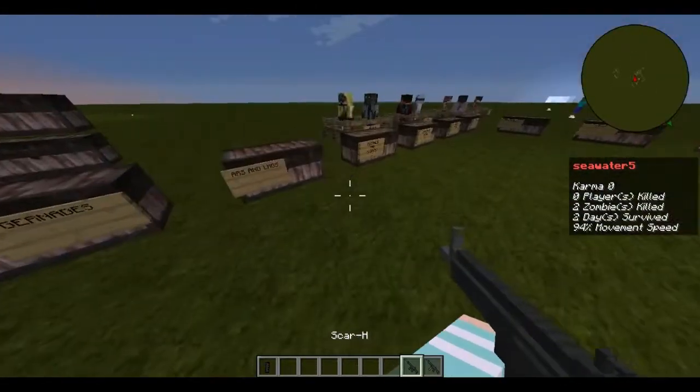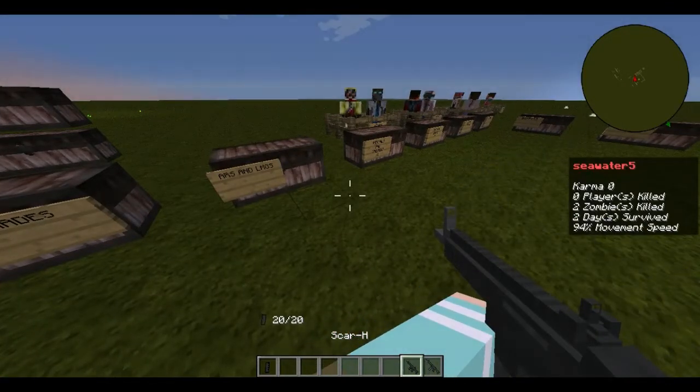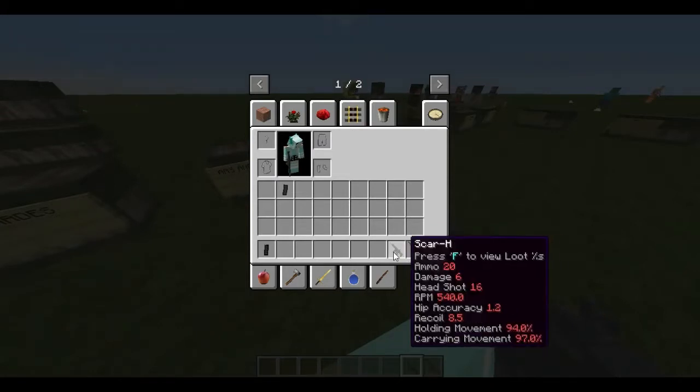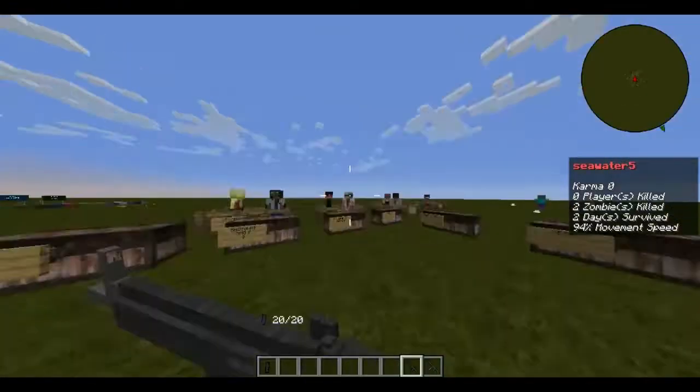Next is the SCAR-H, which has three different types of magazine capacities. It has 6 damage and 16 headshot damage — really high headshot damage — with an RPM of 540, which is a really low fire rate. Its recoil of 8.5 is less than the AK.